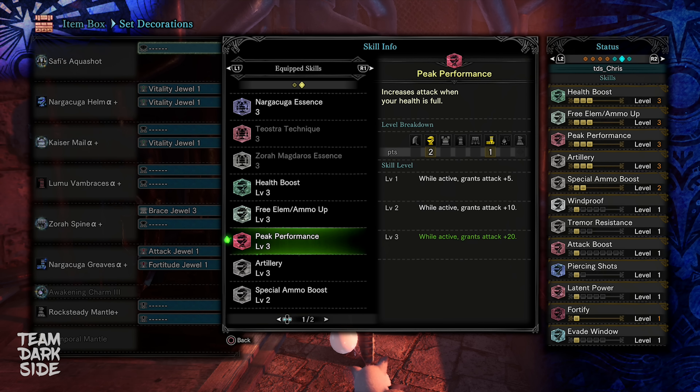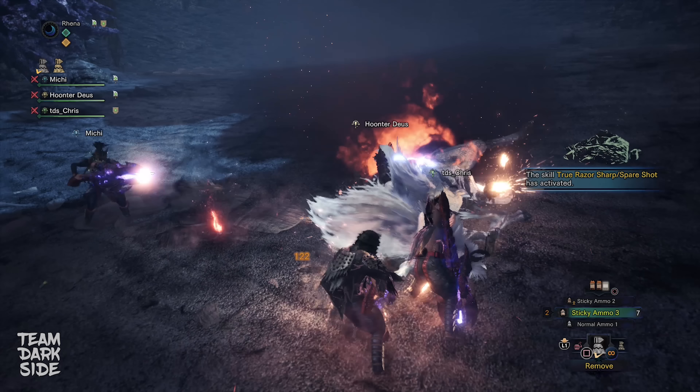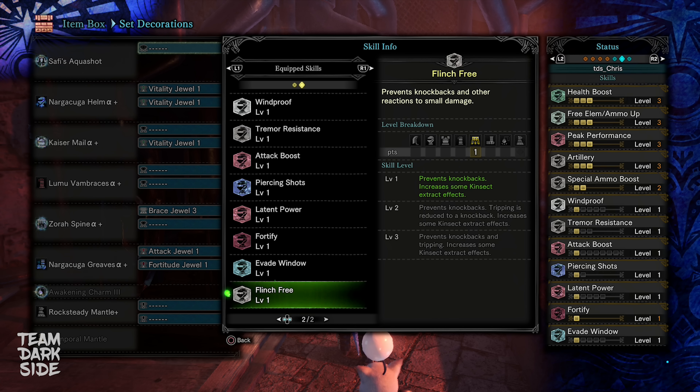Artillery Level 3 increases our Sticky Damage — this is a must-have skill and gives us 30% more Sticky Damage. Special Ammo Boost Level 2: we definitely want to use our Special Ammo, aka Wyvernblast, on KO'd monsters. Those mines are a huge damage dealer for us. I recommend always putting one or two mines down when you're close enough to a flinched monster. Make sure you don't plant too many at once so you still have enough time to trigger all of them with Sticky Shots and don't waste any. Fortify lets us die twice in the Guiding Lands to get 20% more attack.